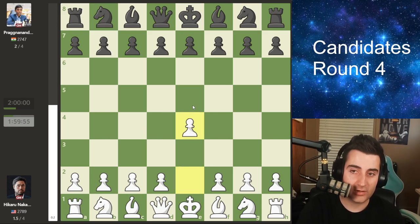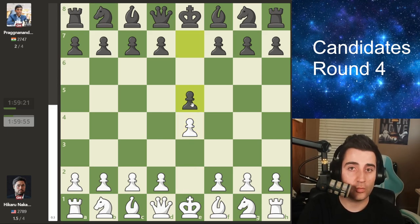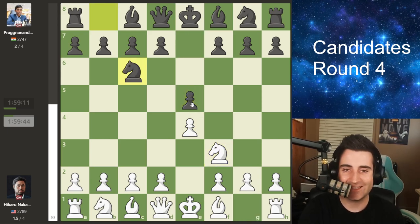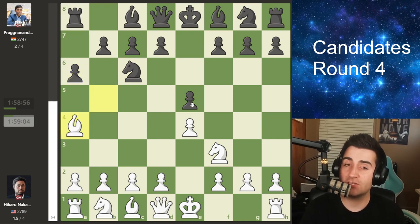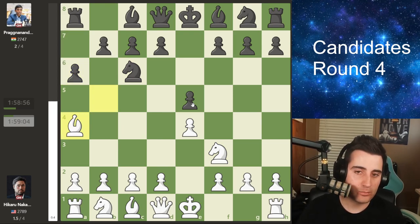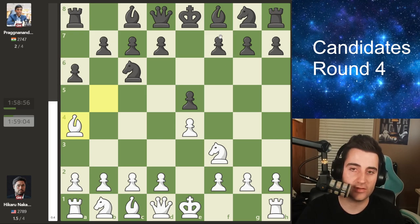Hikaru opens up with e4 and Prag goes for 1...e5, sticking to his guns. Knight f3, knight c6, bishop e5, a6 by Prag, bishop e4 — all pretty standard. Yesterday Praggnanandhaa shocked the world of chess with the move f5, the delayed Schliemann gambit. In this game he plays the more standard knight to f6.